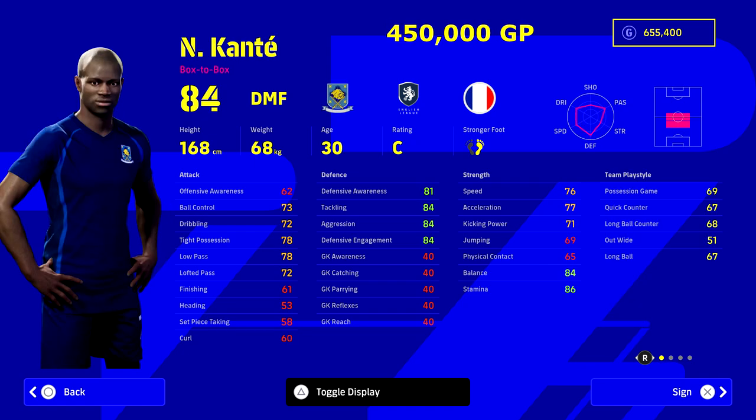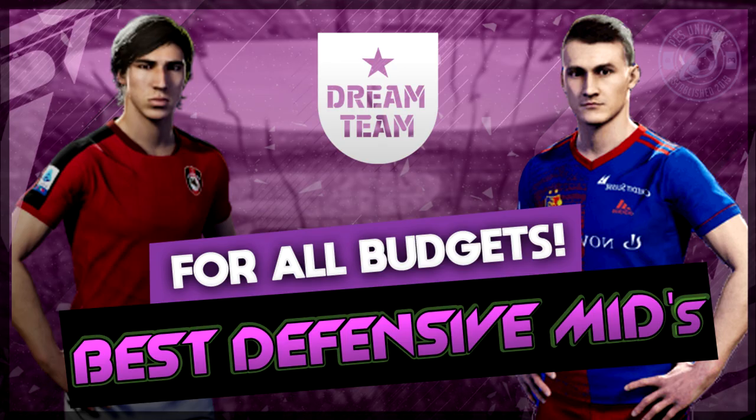This is the man I'd try to get if you have the GP to burn — he's 450,000 GP. Is he worth getting over a top striker? Probably not — you could get Neymar for a similar price. But if you want the best DMF in the game that isn't Vieira, this is the guy. Look at his stats — he plays even above them, can play DMF or CMF, and you could pair him with any of the players on this list. That's it for DMFs — CMFs are next. Thanks everyone for getting involved and keep the suggestions coming!